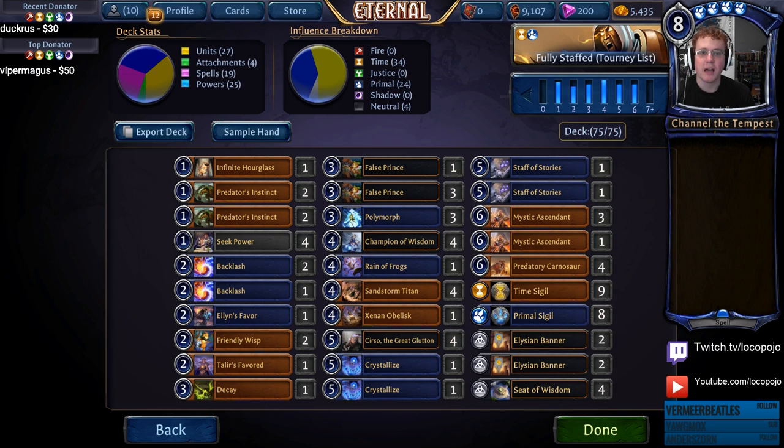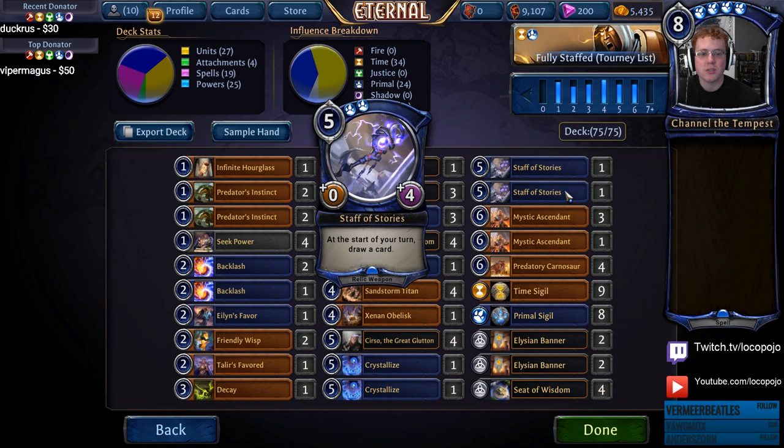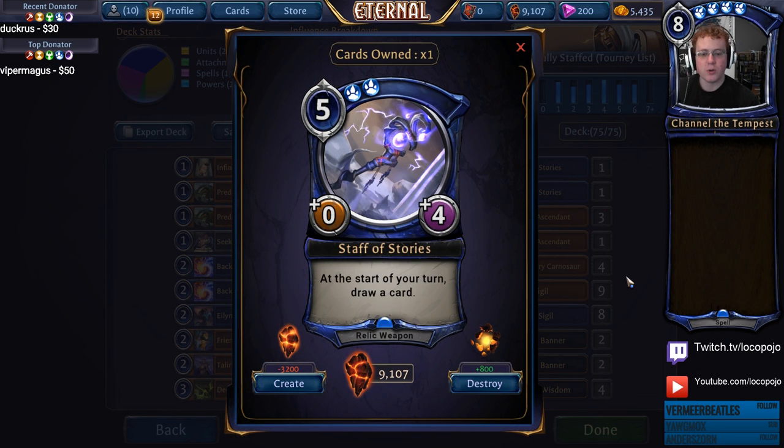This is the Elysian midrange archetype. The big idea behind it is that we are leveraging lots and lots of card advantage and lots of big units — everything is huge. This version is designed to be a little slower than most midrange versions, playing against the big Cambrai matchup and slow control decks, outvaluing them with Staff of Stories, a 0-4 relic weapon that draws a card at the start of your turn. In any situation where your opponent has low interaction and both sides are playing big stuff creating stalls, Staff of Stories gets you incredible value.